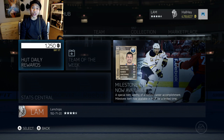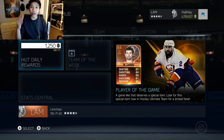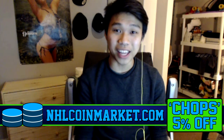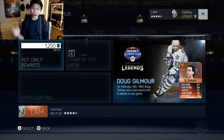Hey, what is up guys, welcome back to another pack opening episode. Today we're going to be opening up some EA 60k special packs — we decided to buy four of them. If you're looking to buy some cheap Ultimate Team coins, check out Angel Coin Market, link in the description below. Use code 'chops' for a five percent discount.